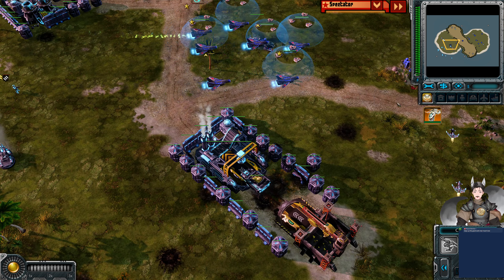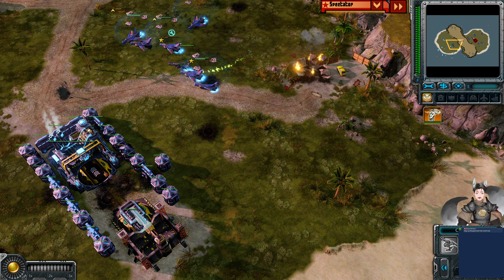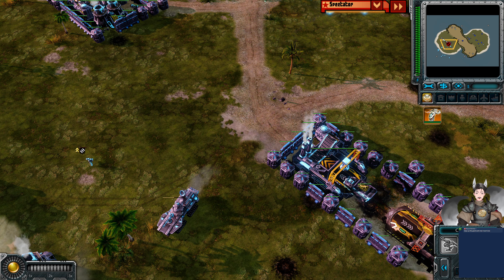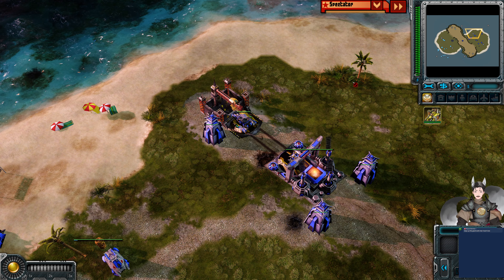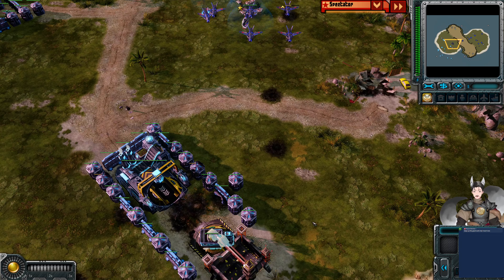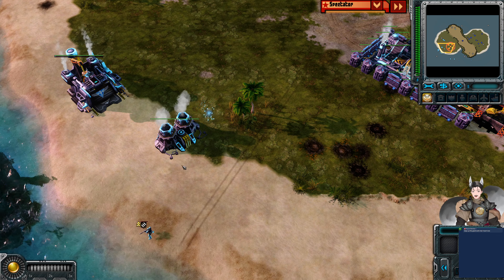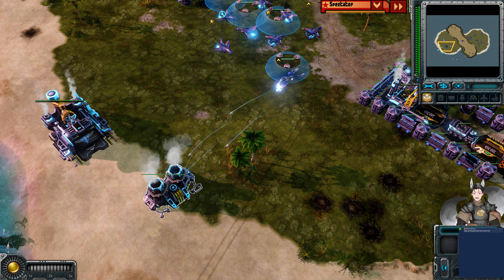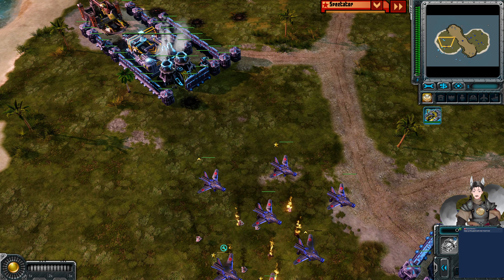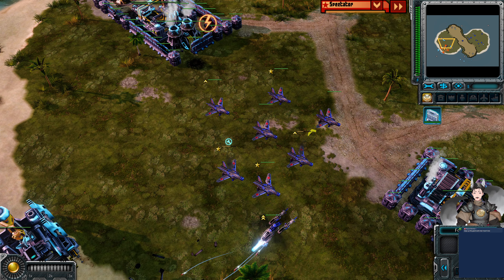Mortar Gunner turrets still pulling on out. There's some Pure Warriors inside — the Pure Warriors do go down. Both sides no longer have an Oil Derrick. Both of these are collecting — he's going for another Mecha Bay, he needs to get out tier 2 and get out some more Striker VXes. I'm not sure where those missiles went. Taking out the power plants there. He still has a power plant — he's trying to knock out the power to take out that Mortar Gunner turret. And that puts us on low power.